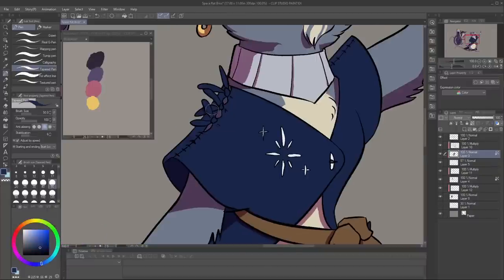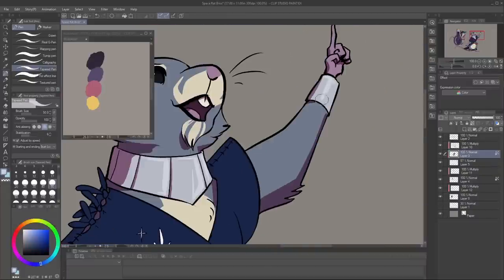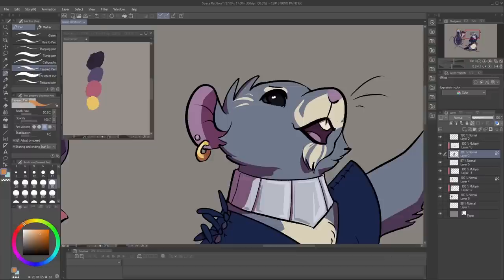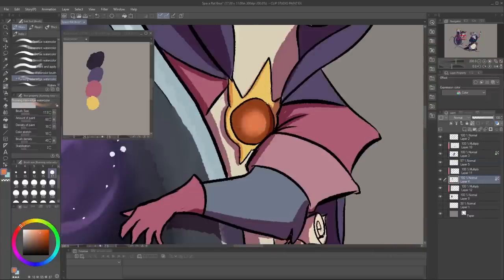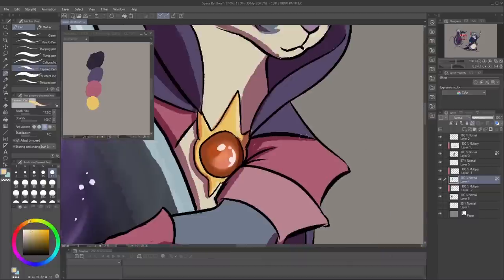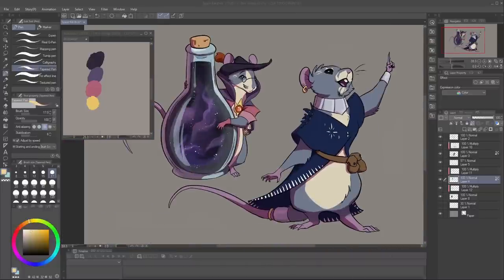The potion itself was also a ton of fun to paint. Astran would have to procure bottles of all sizes in order to properly distribute potions with the right amount to their customers. When coming up with the idea, I imagined one of those smoky, glittery ball toys that you can shake, but it also looks like a little swirling nebula on the inside. I personally wish I could have a little collection of these little glass bottles with all the different kinds of magic — I think that would look so cool.